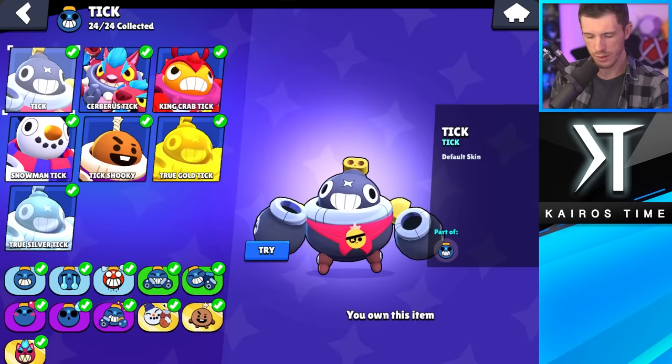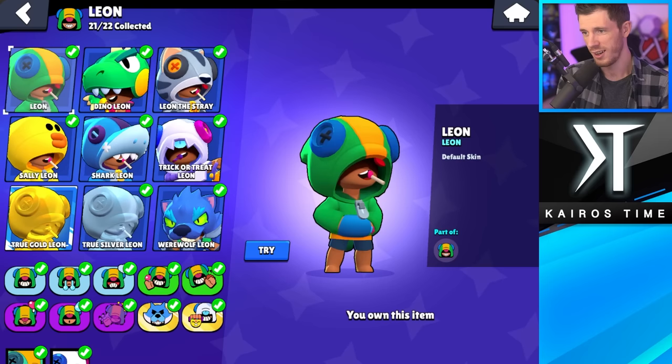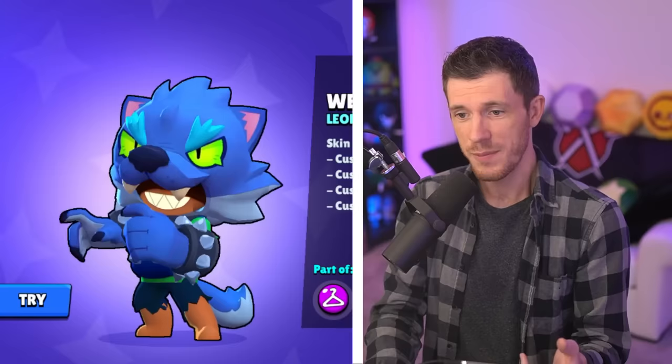Least favorite skin for Tick is probably Tick Shooky. I even like Snowbacking Tick more. And Cerberus Tick — like, is this even a question? This is definitely the best Tick skin right now. I'm about to upset a lot of people, but right now I think my least favorite Leon skin is Shark Leon. I even like Leon the Stray more — this skin only costs 29 gems. Favorite Leon skin though is still Werewolf Leon. This one's so cool.